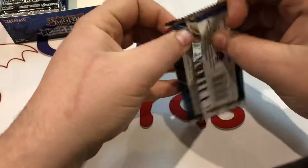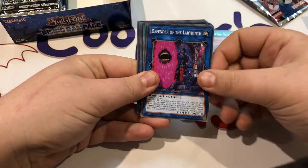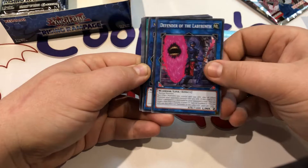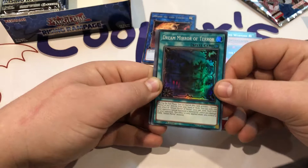We have Simorgh, Wind Worship, Rescue Interlacer, Defender of the Labyrinth — there's some really cool legacy support right there. I've always loved that artwork. We've got Monk of the Tenyi, and that's a really exciting new card to look forward to seeing what that's gonna be doing. Dream Mirror of Terror — first super — really excited to see what this archetype is going to be doing going forward.